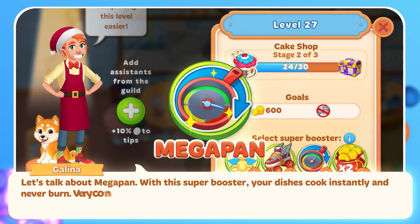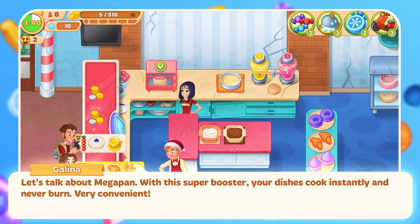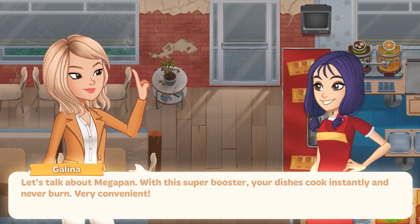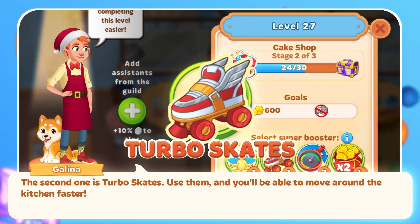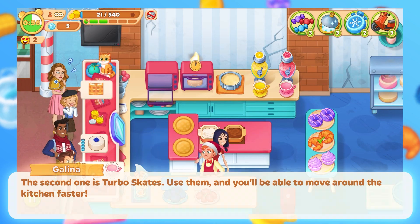Let's talk about Megapen. With this Super Booster, your dishes cook instantly and never burn. Very convenient. The second one is Turboskates – use them and you'll be able to move around the kitchen faster.